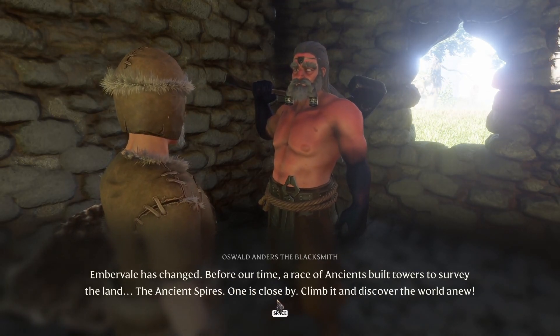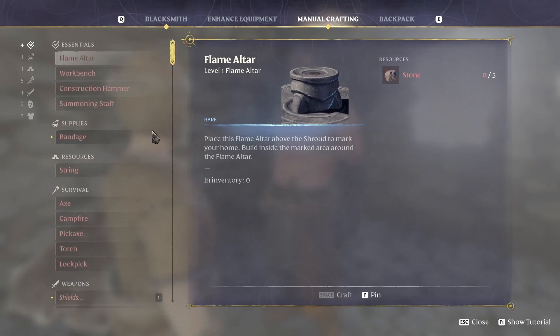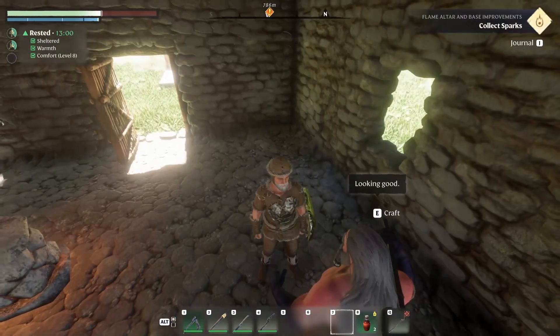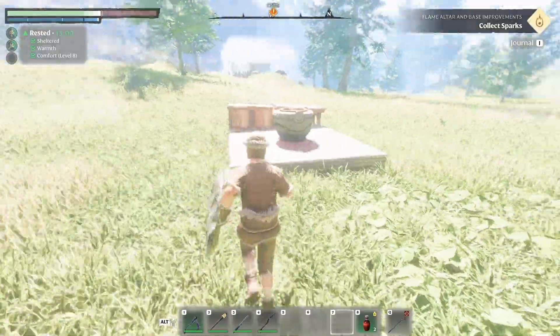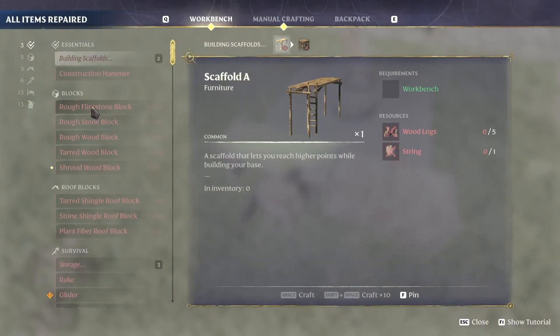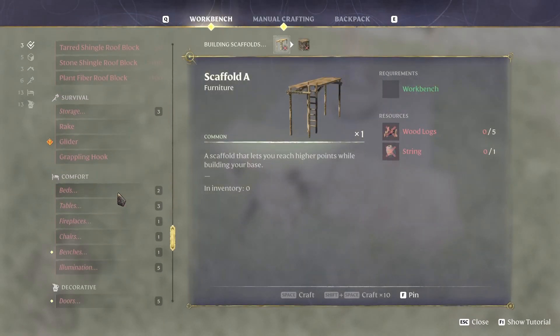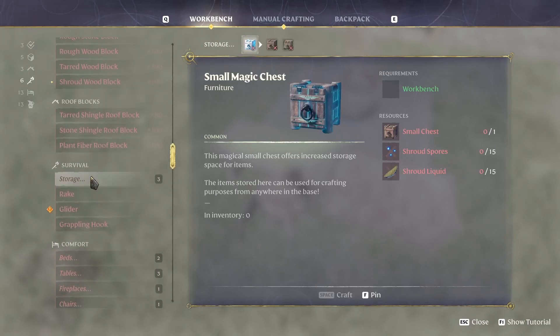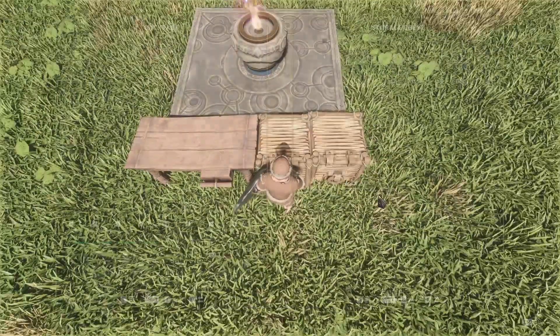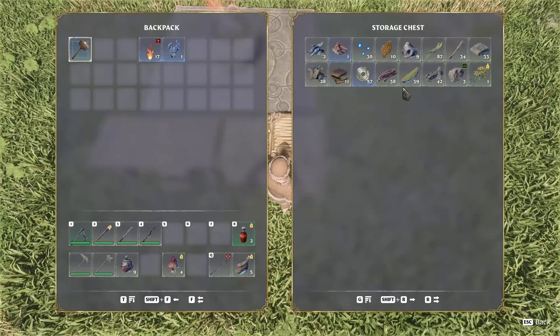I'm not sure what we can craft right now, but there are two things I want to do. First, we need the magic chest — it's in manual crafting. We also need a small chest, which requires 15 and 15. Let's check if we have those nearby before we move on. We have 30, so that's perfect.